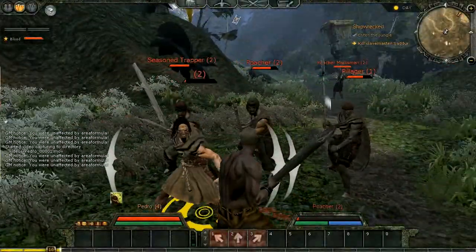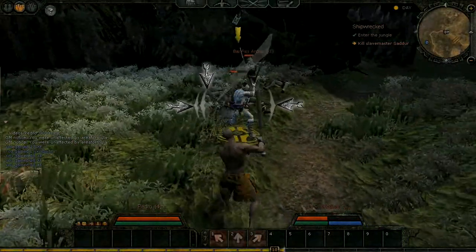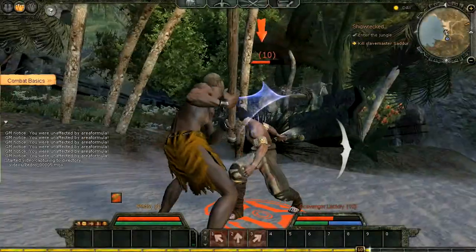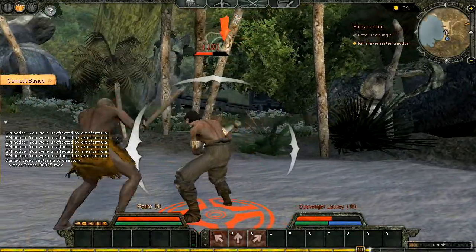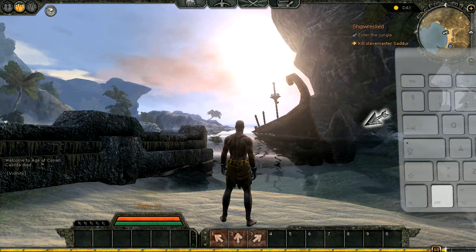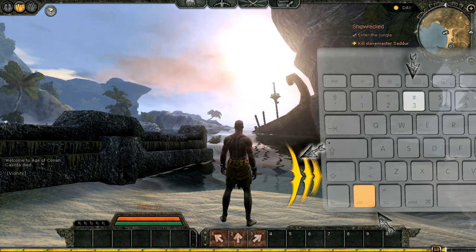Also note that attacks do damage to all enemies within range of your swing, not just the enemy you have targeted. The markings you see around each target are their shield indicators. These tell you where your enemy is focusing his defences. NPCs and player characters will adjust their defences in real-time, so you will need to watch how they fight and react accordingly, striking unguarded areas for the best damage. You can press the CTRL button to bring up your own shield icons, and use CTRL and the 1, 2 and 3 keys to adjust your defences.